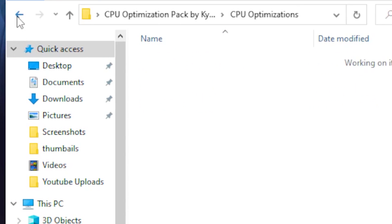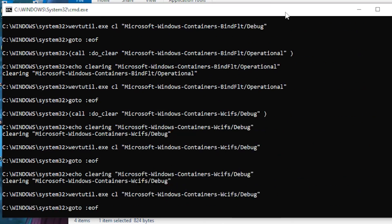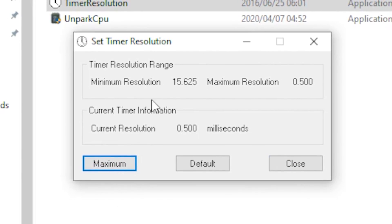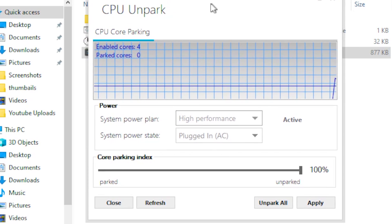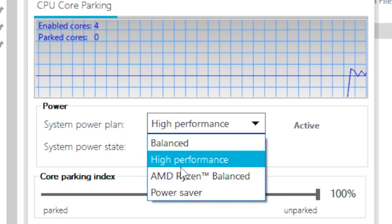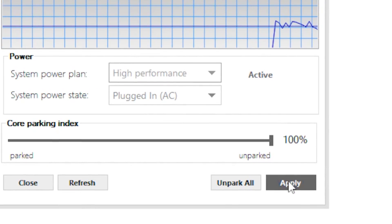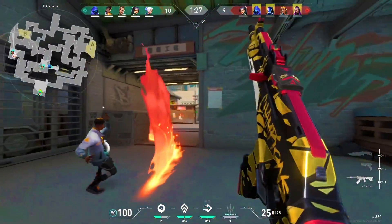Go back and click on the Cache Cleaner, run it as administrator and let it do its thing. Once done, head over to Timer Resolution, click on the maximum bar, and minimize it. Then open Unpark CPU, head over to the System Power Plan and set it to High Performance. Set your core parking index to 100% and click Apply.